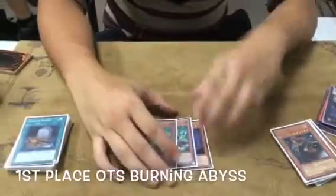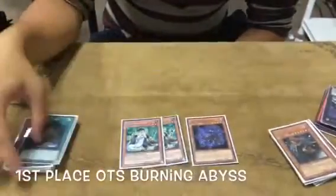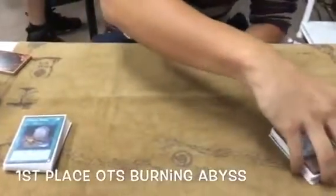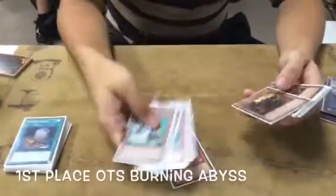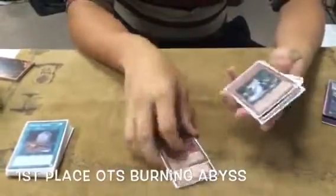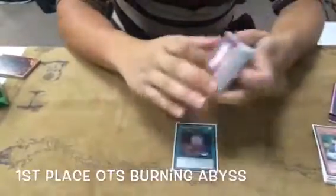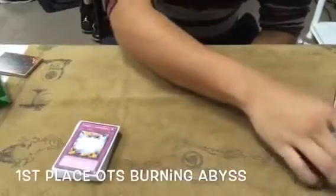One Dragon with two Mad Poison. Why did you play the one Dragon? Was it just for Mad Poison? Mad Poison and Foolish. It wasn't for Void to Emptiness. So if you send the Dragon via Foolish, you could send Scarm to draw, or add a Tour Guide.